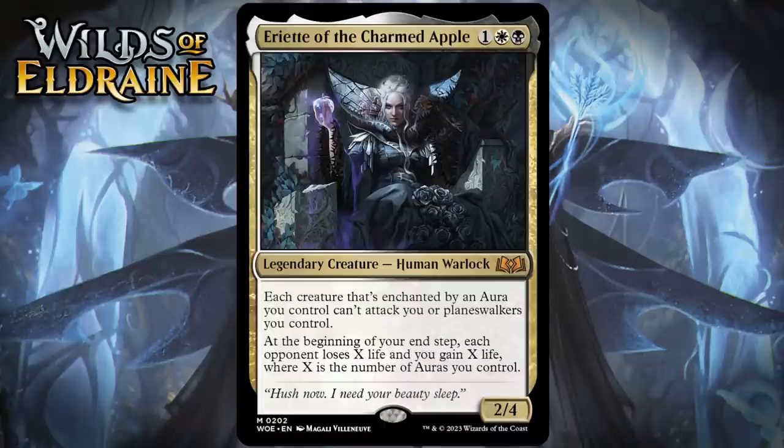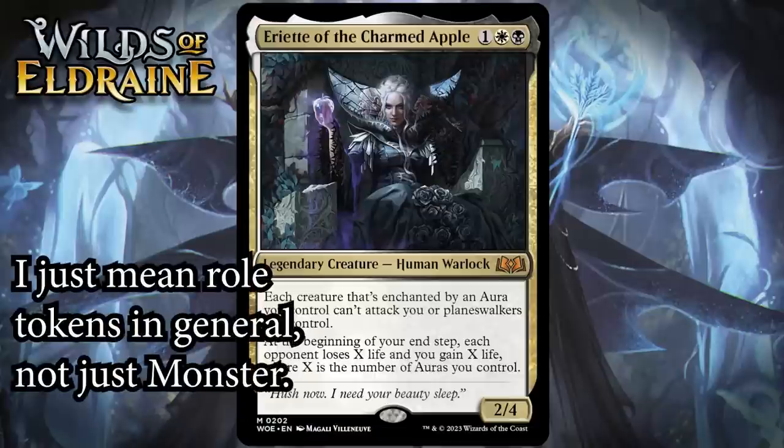Next up, it's Ariette of the Charmed Apple, which for one generic, a white and a black, is a 2/4 legendary human warlock at mythic rare. Each creature that's enchanted by an aura you control can't attack you or planeswalkers you control. At the beginning of your upkeep, each opponent loses X life and you gain X life, where X is the number of auras you control.